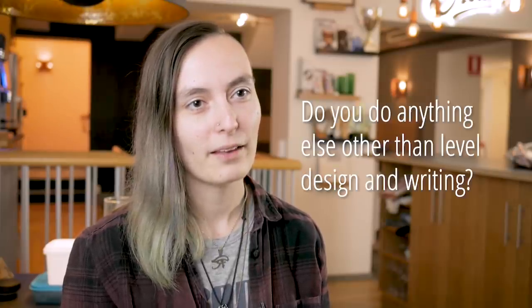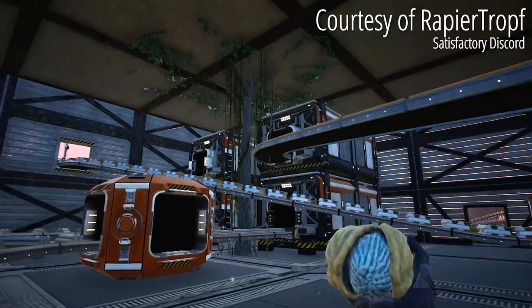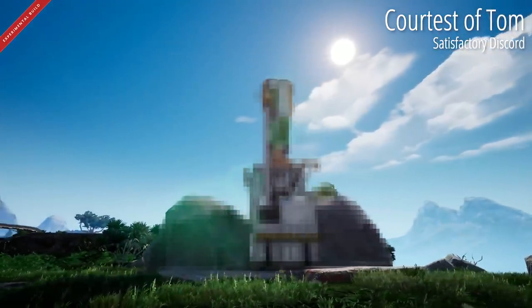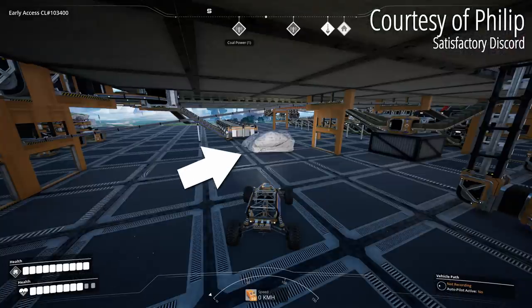Do you do anything else other than level design and writing? I did some VFX at some point, but that's about it. I also annoy Jace a lot. This is a formal apology to all players who've played in areas of the map we've been working on — we add new cliffs and trees sometimes and sometimes we forget to enable collision, or disable collision, and then they just pop up in their game and block everything. That's totally our fault — well, I'm blaming the art team too, just throwing them under the bus. We try to minimize damage to player bases as much as possible. We don't want to ruin people's games, especially not with indestructible meshes — adding that to the level is kind of a douchebag move so we try not to do it. But sometimes an area is so unfinished or broken and people have built into it, we just can't not do it.